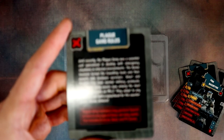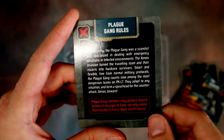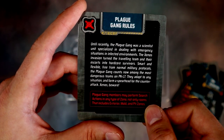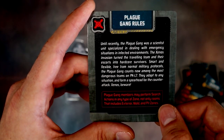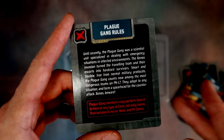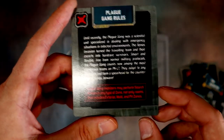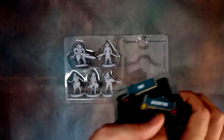And then we've got the gang rules. The Plague Gang members may perform search actions in any type of zone — not only rooms, but including exterior mold and pit zones. So instead of being locked out of some areas, these guys can search everywhere because they're fully hazmat suited up. That is the Plague Gang Survivor Pack.